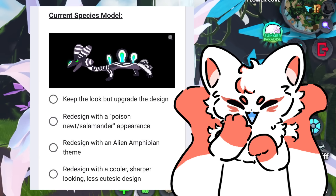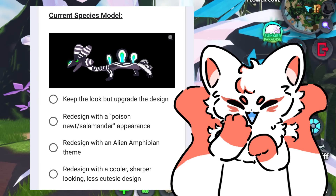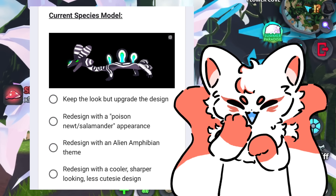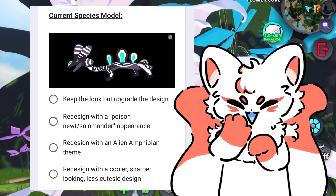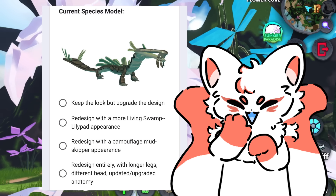The Meek's redesign options are: keep the look but upgrade the design, redesign with a poison newt or salamander appearance, redesign with an alien amphibian theme, or redesign with a cooler, sharper looking, less cutesy design.